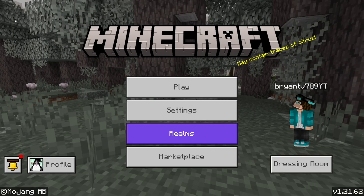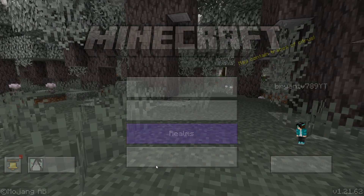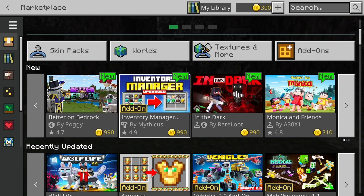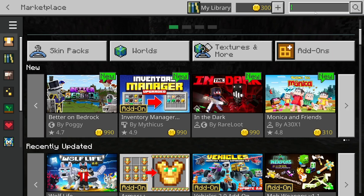What you want to do is go ahead and open up the home screen, and then press over here where it does say Marketplace. From here, you want to locate Better on Bedrock, which is right over here. And if you don't see it, you can go to the search bar and just look up Better on Bedrock, just like so.